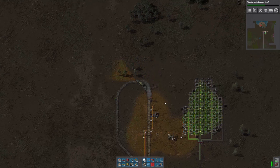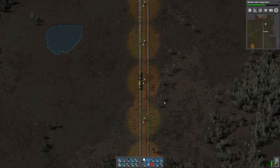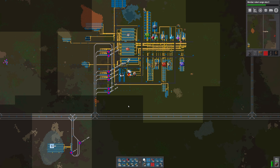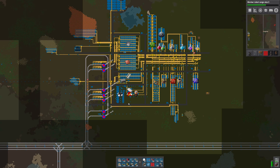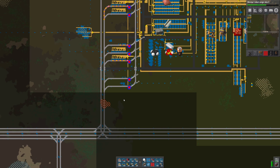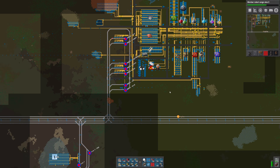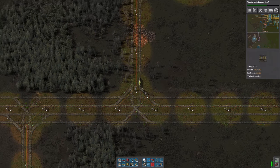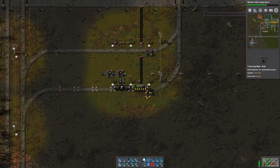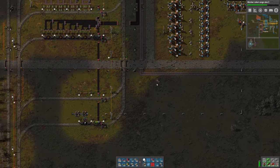Let's go back to the main station. I will make some centrifuges. I don't recall if we're making concrete yet — I think we are not. So let's set up some concrete production here before we end today's episode. In the next episode we will start playing with artillery and processing the uranium. I still don't have enough acid, so we'll work on the oil depot as well.